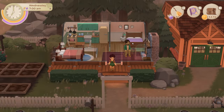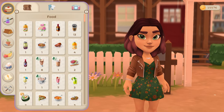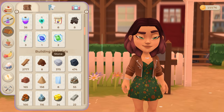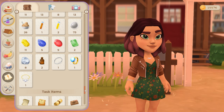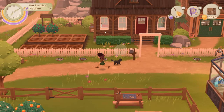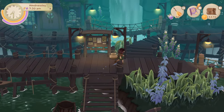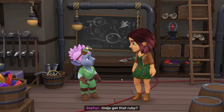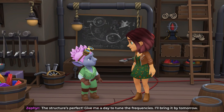Bring Zephyr a ruby — looks like I have plenty of them. I need to see Zephyr anyway because I want to make some more things. Let me see if I have pearl dust and diamonds and stuff. I think actually the ruby might need to go right to Zephyr. 'Did you get that ruby? Will this one work?' 'Oh, the structure's perfect — give me a day to tune the frequencies, I'll bring it by tomorrow.' Nice — I'll have a few of those, please.